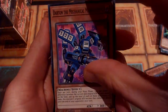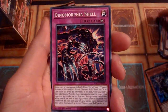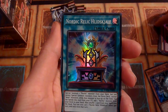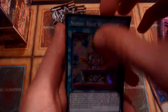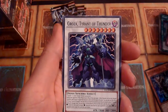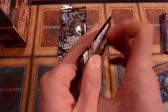Dartron the Mechanical Monstrosity. Neroi the Dream Mirror Traitor — traitor! Dynomorphia Shell. And Nordic Relic — Hulitzkjalf. Whatever kind of language that is. Groza, Tyrant of Thunder. Another Serpent Strike. Ghost Trick of Treat. I wanted to pull some nice cards out of here — that didn't happen yet.